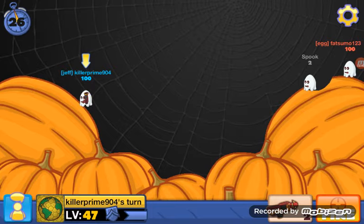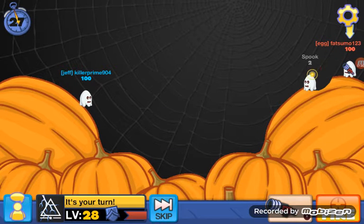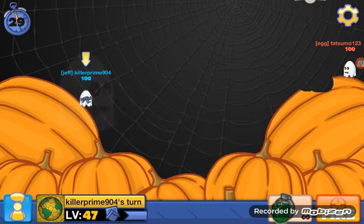It looks like another player is helping me get the spook. It should say you got the egg spook — I already have it so I'm not going to get it. Next I'm going to show you how to get the zombie egg.